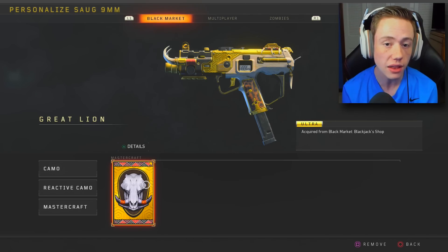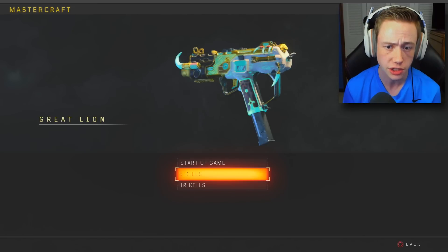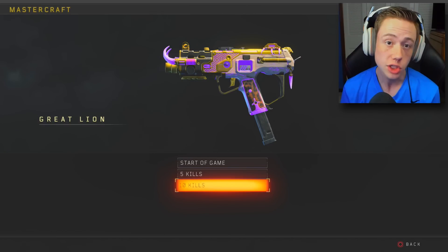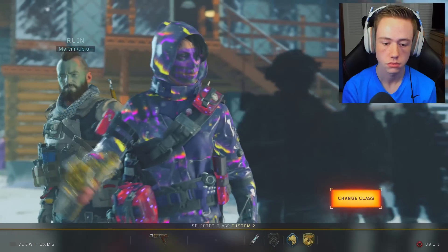If you go ahead and look at the Great Lion variant, it actually has three different stages: the start of the game stage, the five-kill stage where it turns kind of blue and has that sort of blue underglow to it, and then the ten-kill stage where it has a purple underglow to it. So we're gonna go ahead and jump into some matches here with the Great Lion Mastercraft variant and see what we can do.